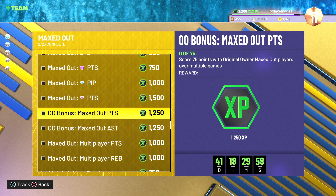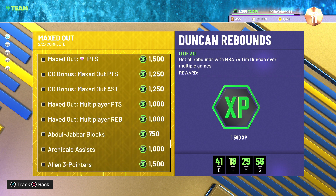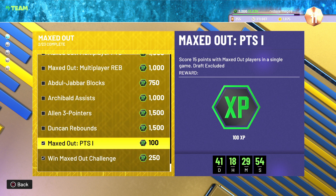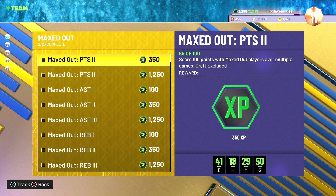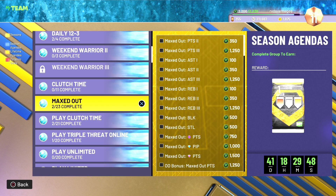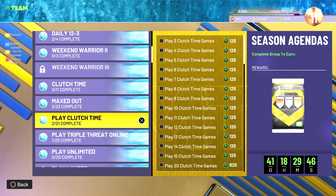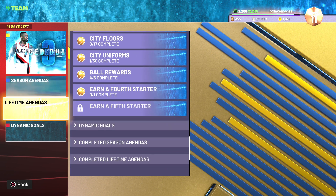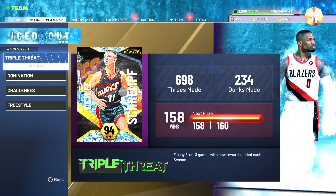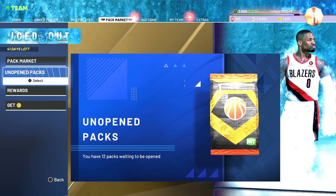We've got two maxed out packs to open - did the challenge. And I'll put in the comments below, we did the locker codes. There's two locker codes out there: Season 3 one and the maxed out pack one where you get either a maxed out pack or a diamond shoe boost. Got the pack, so ain't gonna lie, that is pretty good. So we've got a few packs to open.